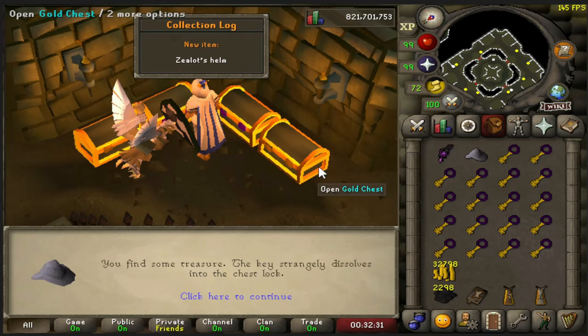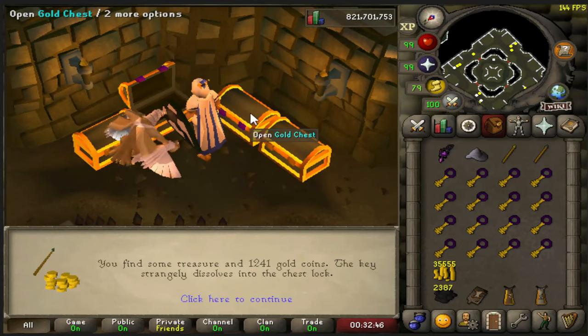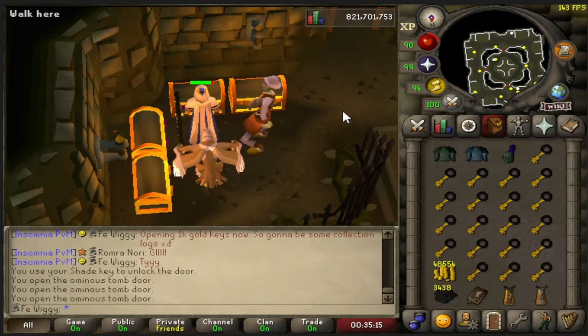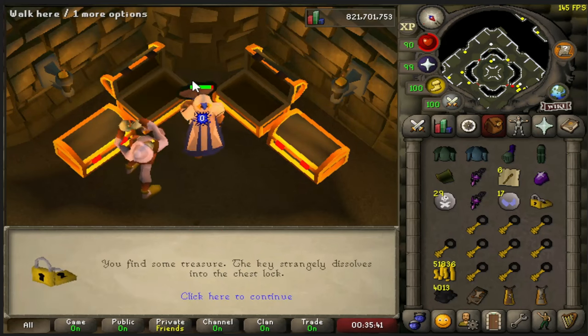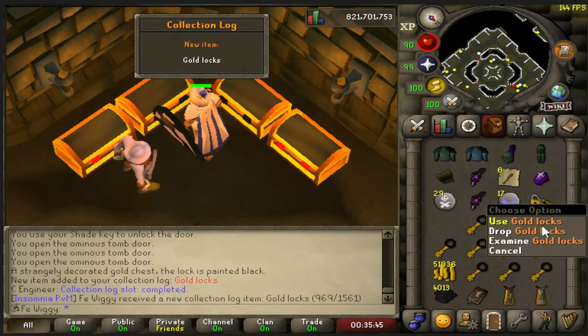And there is a helmet as well. Another collection log — gold lock.